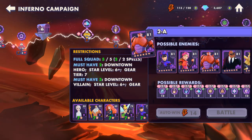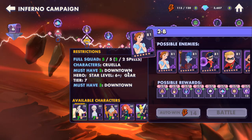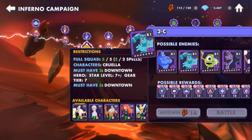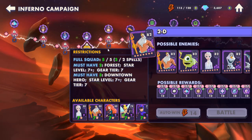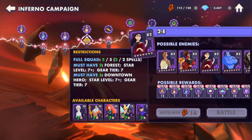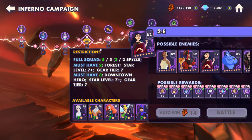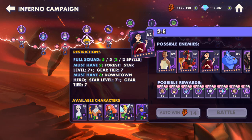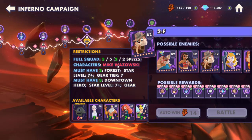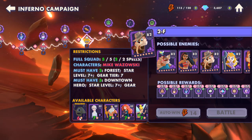Gargoyles lead into Incredibles for the end of part one. Part two comes in with downtown heroes again, then Cruella and downtown heroes, then forest and downtown zones. So you're going to be doing a lot — even when you think you're done, you'll realize you need forest creatures and downtown villains.